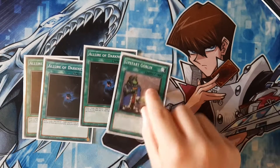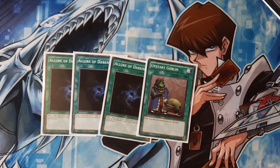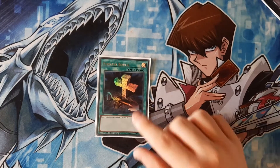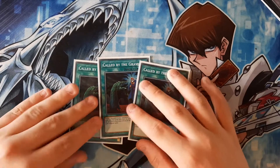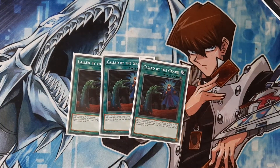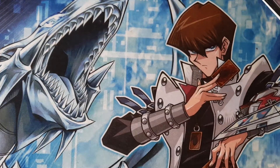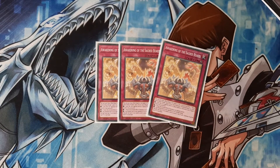For draw power we've got three Allure of Darkness and one Upstart Goblin. Allure of Darkness is great because you're playing a lot of Darks — Raviel, Shimmering Scraper, Beckoning Beast, Chaos Summoning, and Dark Summoning. Upstart Goblin is just draw one, and this deck beats down quickly so the life gain doesn't really matter. One Foolish Burial for Darkest Diabolos because you want it in the grave to summon it out. Three Called by the Grave to stop hand traps or disrupt graveyard-reliant opponents.